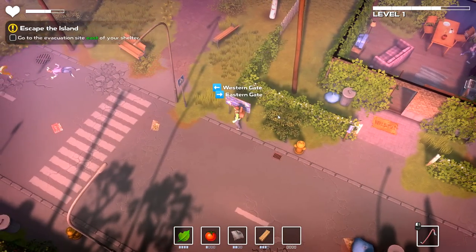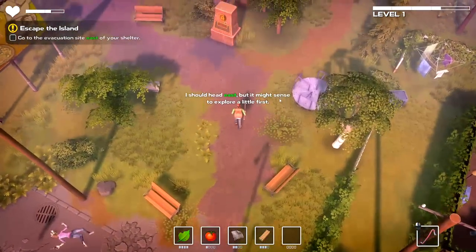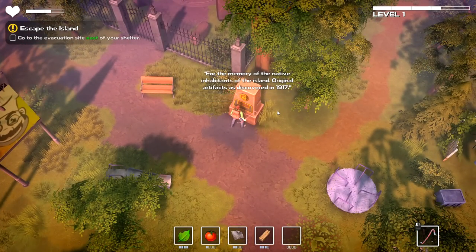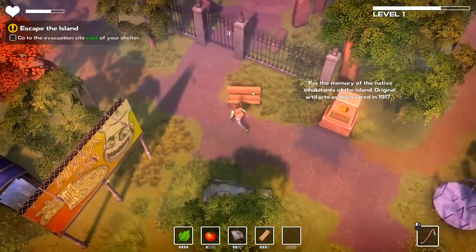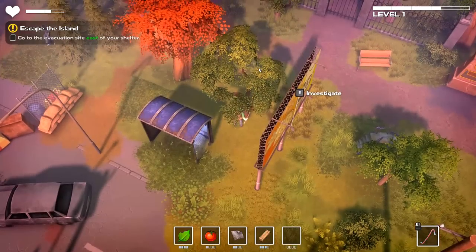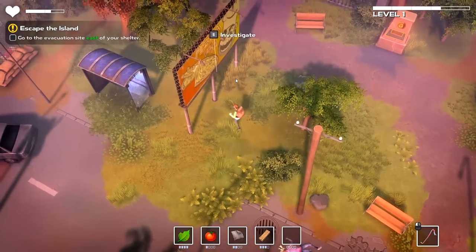What does this say? Western gate, eastern gate. Okay, I should go east, but it might make sense to explore a little first. Yeah, I think that's a good idea. For the memory of the native inhabitants of the island, original artifacts as discovered in 1917. We need a basic lockpick in order to get inside of there.